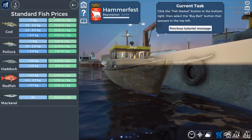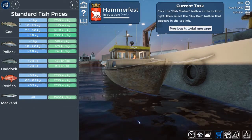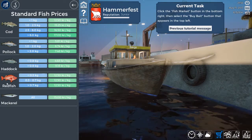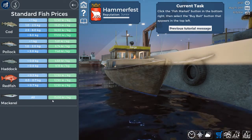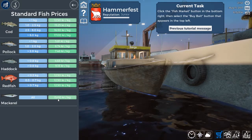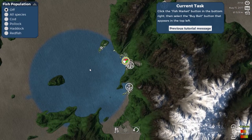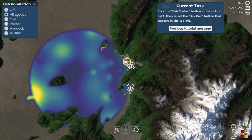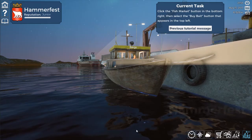So these are our fish prices. Right now it looks like cod and redfish. Ooh, mackerel — we want mackerel! Can we bring up the map and see what we've got out here? Cod, pollock, haddock, redfish. So there's no thing for mackerel. Well, that's a bit annoying.